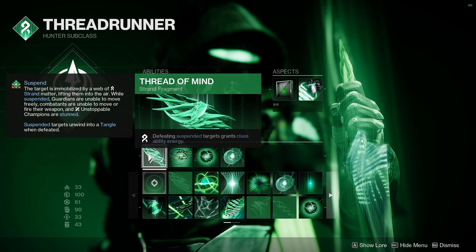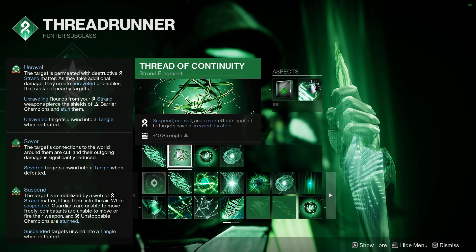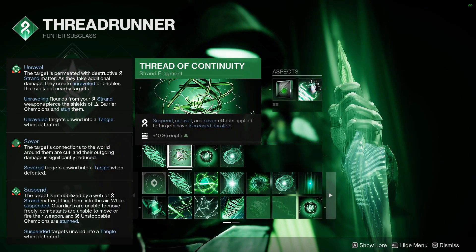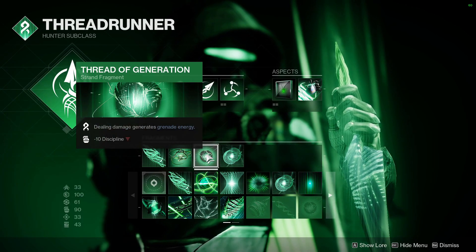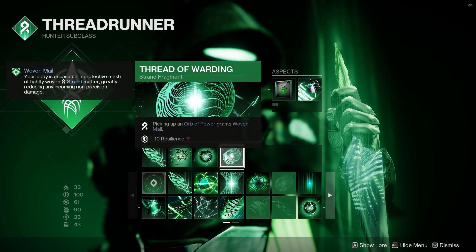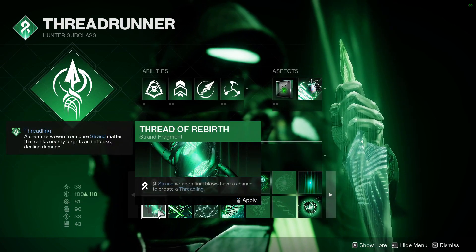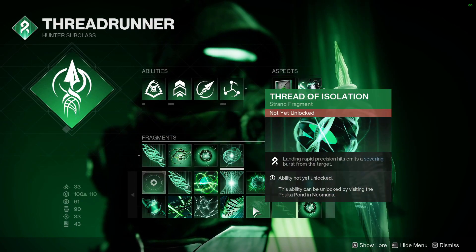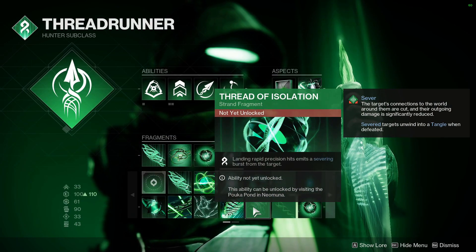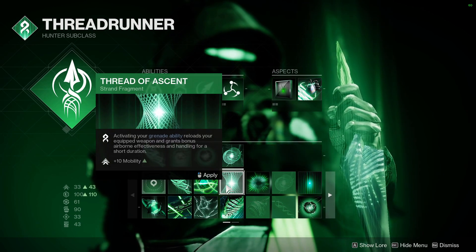For fragments, Thread of Mind will give us class ability energy for defeating suspended enemies. We've also got Thread of Continuity, which extends the duration of our suspensions. Thread of Generation — dealing any form of damage will give you grenade energy. And lastly, Thread of Warding, which gives us Woven Mail for picking up an Orb of Power. Some other options for this slot include Thread of Rebirth to create Threadlings on Strand weapon kills, Thread of Isolation to sever a target after landing rapid precision hits, and Thread of Ascent to reload your weapons when you throw your grenade.